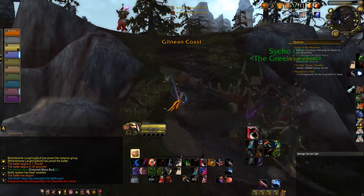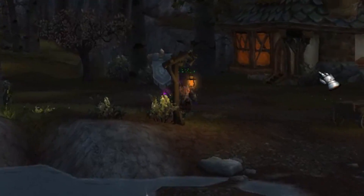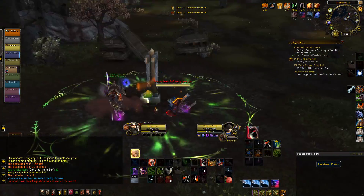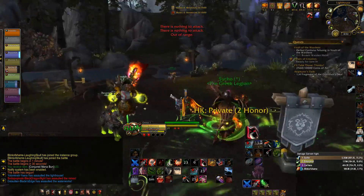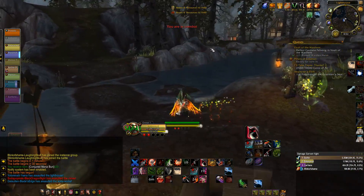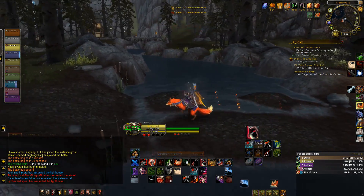Gonna stop him right there — can't go nowhere. Oh my god, that fury warrior made it through. What a psycho. His name is Psycho — that's so cool. Okay, this guy is not gonna be the target. We cannot kill him like this. We can't do it with the massive burst we were setting up for. I kind of want to go where the enemy team is to get that kill.